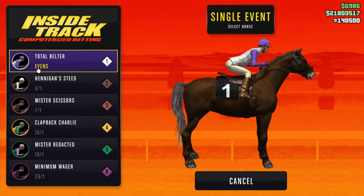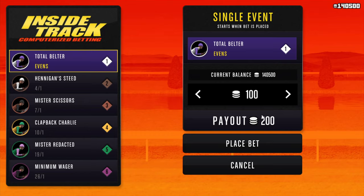In the single event, there are horses with different odds. For example, I got Total Belter, which has an odds of evens. Look at the list of competitors on the left side of the screen to see their odds. Horse competitors with odds of evens means they'll always win the race, so always pick them if you find them — there is absolutely no chance of any other racer winning.